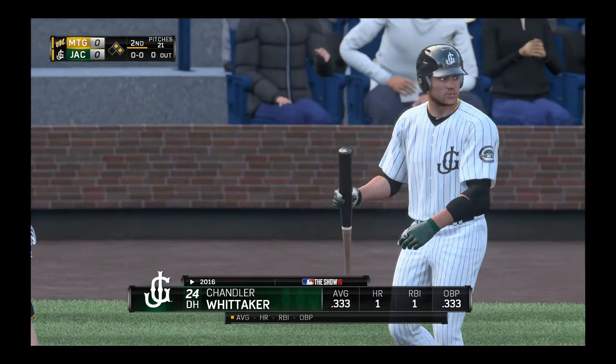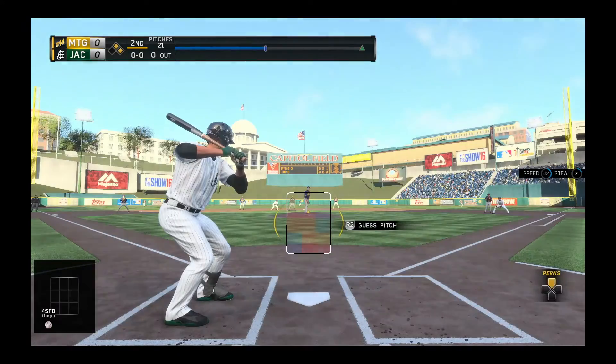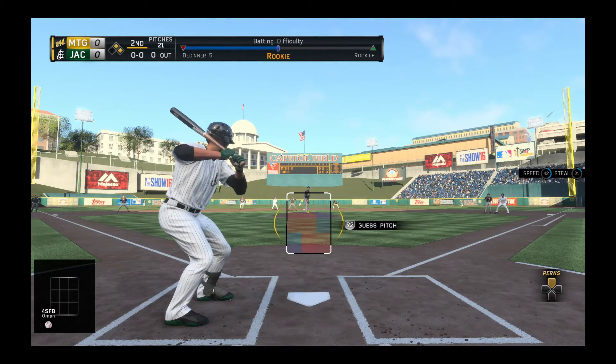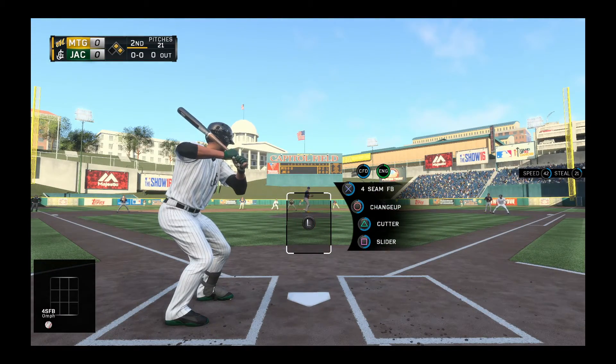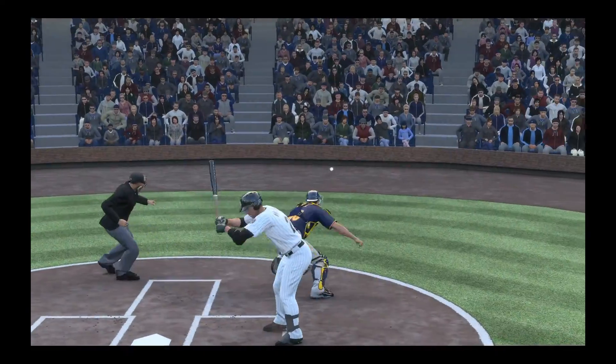Alright, here's our first at-bat of the day. You can see we're batting .333. We've got a home run and an RBI already on the year — the RBI came from the home run. Here in the bottom of the second, this is a 0-0 ballgame. We've got a man on second, and he has a four-seam, change-up, cutter, and a slider. Hopefully we can bring this guy in from second home and get our second RBI of the year.